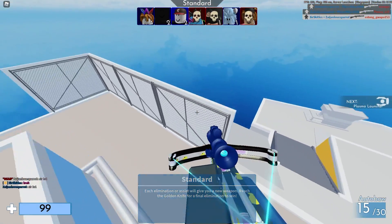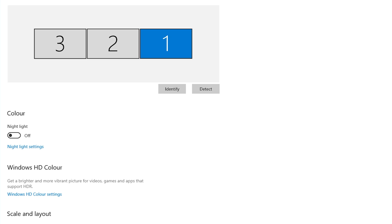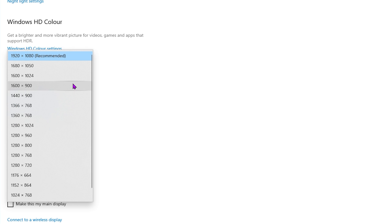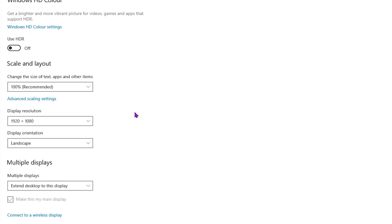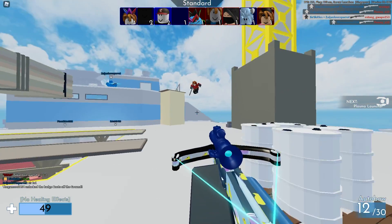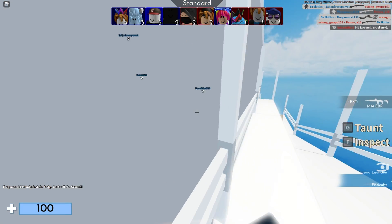The next thing you can do is decrease your display resolution. Type Display Settings and open it. Under Display Resolution, you can change it to pretty much whatever you want. This monitor is 1920x1080, and you can punch it down to the lowest resolution to get as many frames as possible. I don't personally need to do this since my FPS is already very high, but for you guys it should increase your FPS.